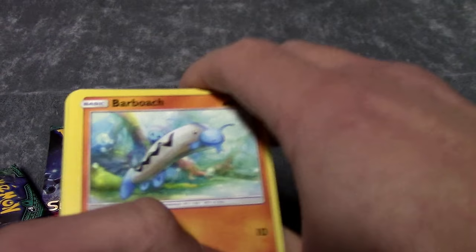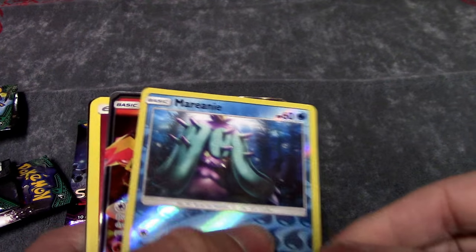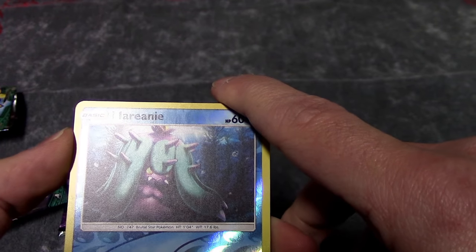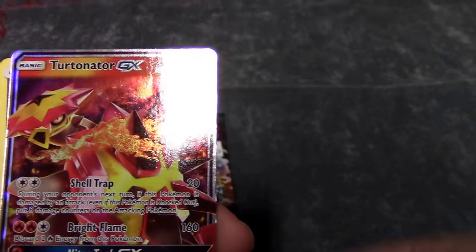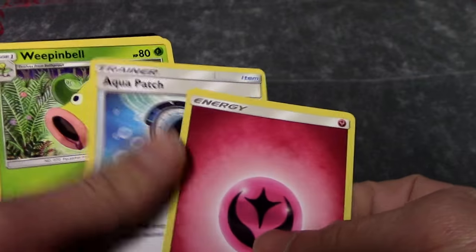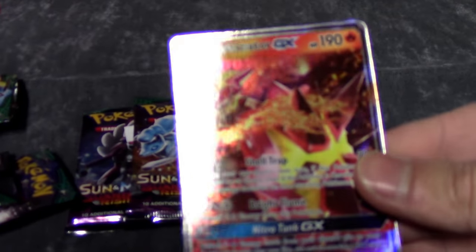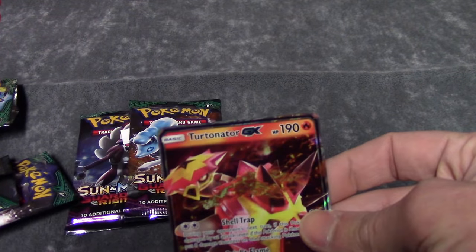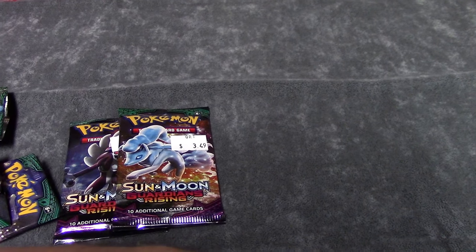On to the next pack. Barboach, Carvanha, a Fletchling, a Litwick — ooh — we got a GX of some sort! We got a Mareanie, and — ooh — a Turtnator GX! Look at the artwork on that guy. So sick. Going to put him in a sleeve right away.